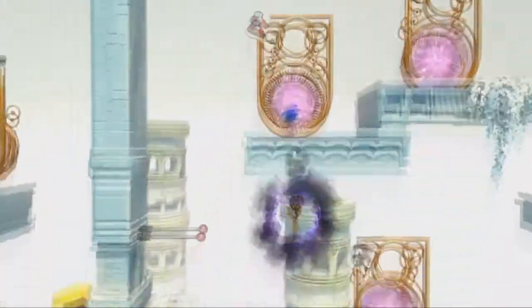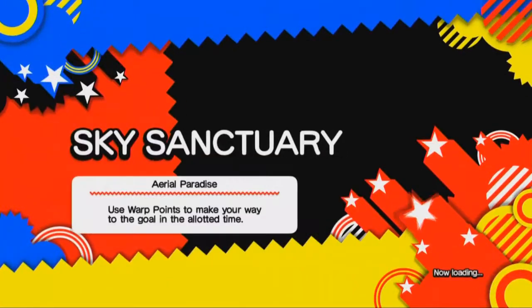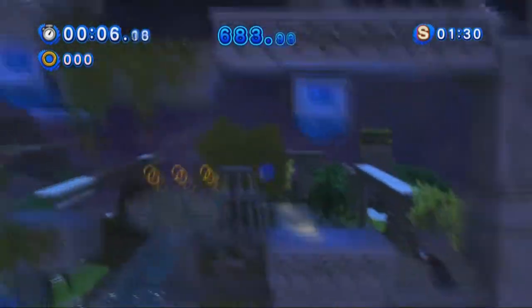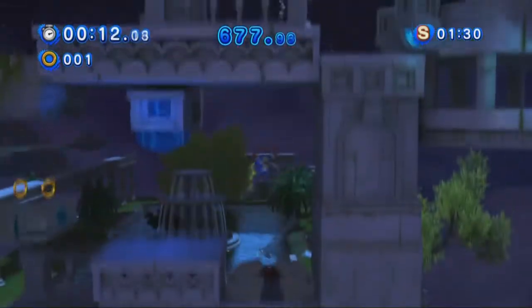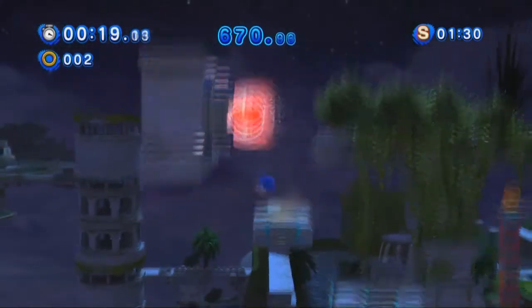I'll do the last mission in Sky Sanctuary. I almost said Seaside Hill, but that isn't until later on. Man, I keep calling stages by the wrong name accidentally — starting with calling Chemical Plant Zone 'Green Hill Zone,' and now calling Sky Sanctuary Zone 'Seaside Hill.' That sure makes sense, right?